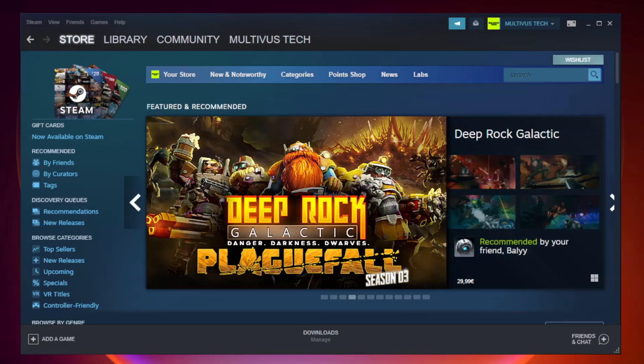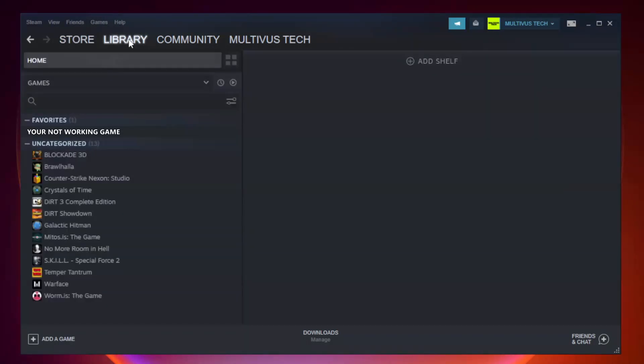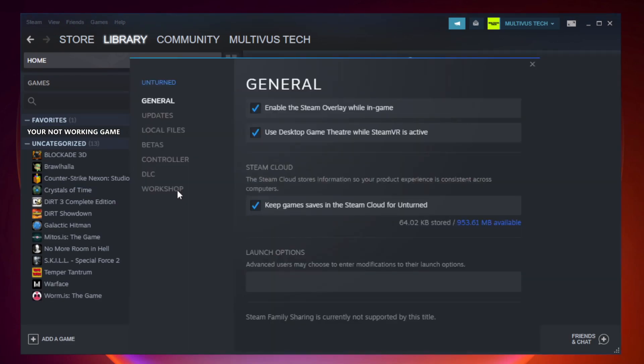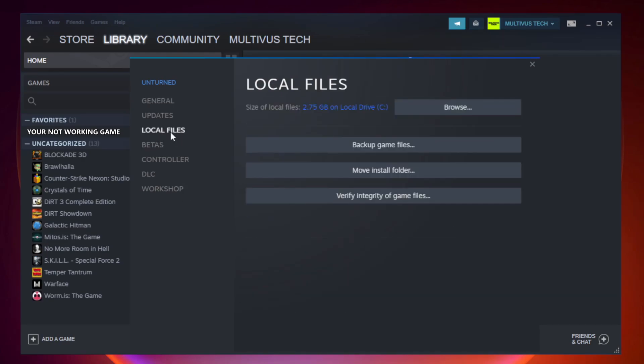Open Steam and go to the library. Right-click your not working game and click properties. Click local files. Click verify integrity of game files. Wait. After complete.